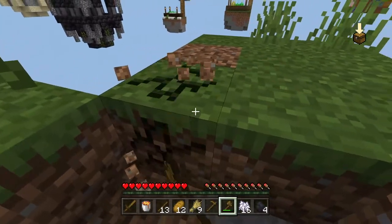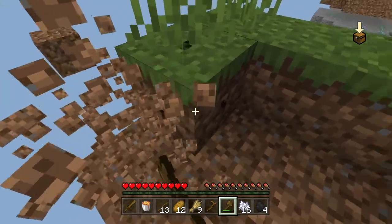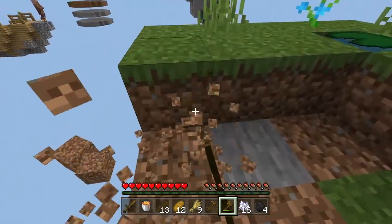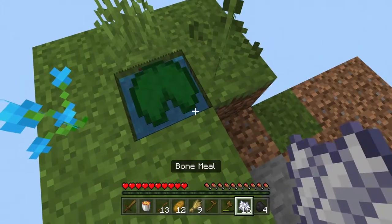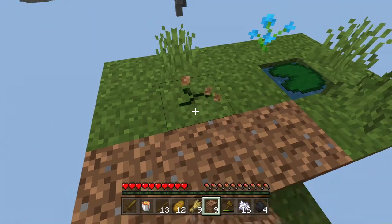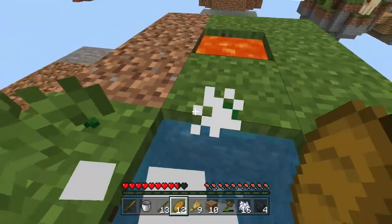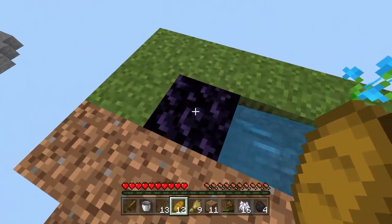I don't want to touch that water - I need to be careful because I need to make a cobblestone generator, which I don't actually know how to do. I think we need these blocks here like that. If we mine this block out like this and put the bucket of lava in here... oh, I'm on fire! If we break this block it should create cobblestone. No, it did not - it just created obsidian.